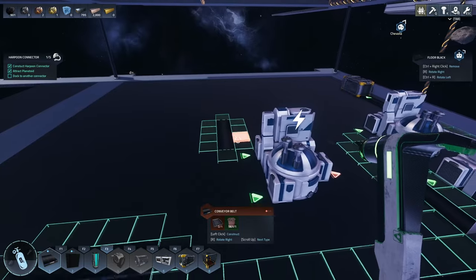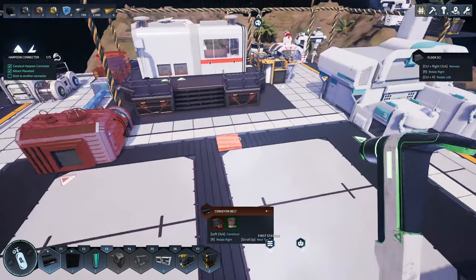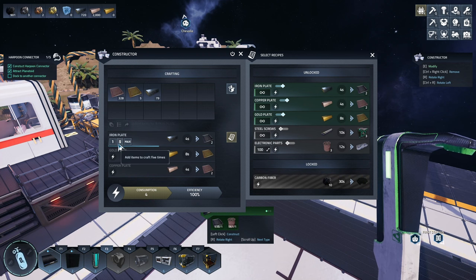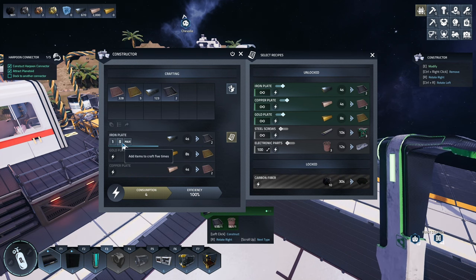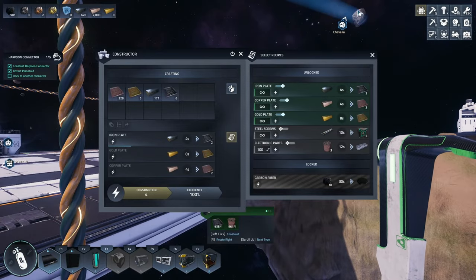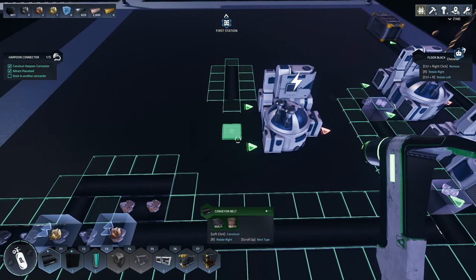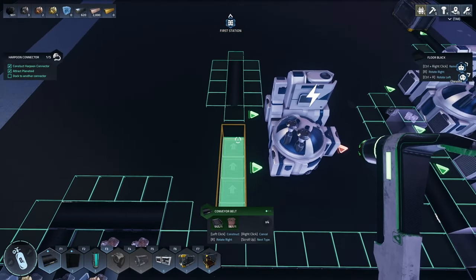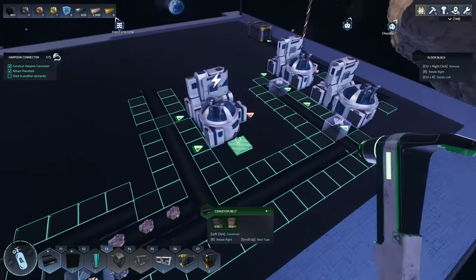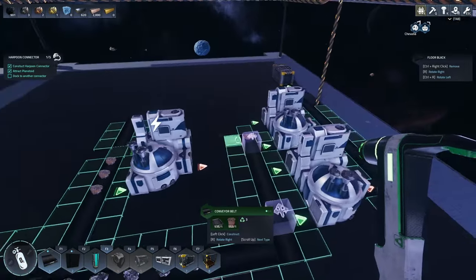I'm running low on plates. We've got some — I'll grab some plates and oxygen too. Got a bunch in here. That would be our copper line going through. Do I have enough room reasonably to do the other line? I know I'm wasting a bunch of space, but we've got lots of room on the station.